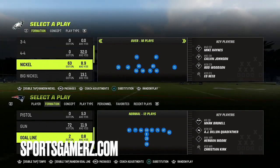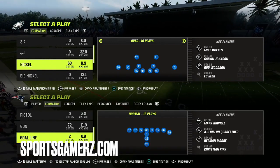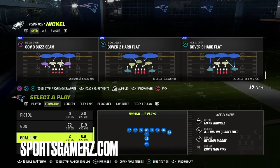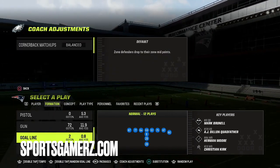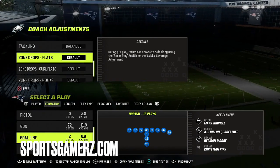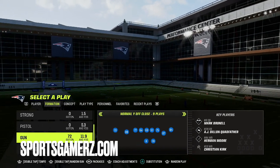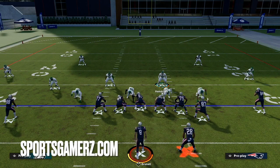It's important to note that cover 4 defenses and cover 0 blitzes will have the safeties playing more aggressively in the run because they're automatically in run fits. I personally like to do this a lot from cover 4 quarters. I like to play match coverage. To do this, I'm just going to turn my zone coverage adjustment on to match, and then put my auto slip on. This is going to be effective against the Quad Father guys, the King Henry guys — all the best running backs in the game.